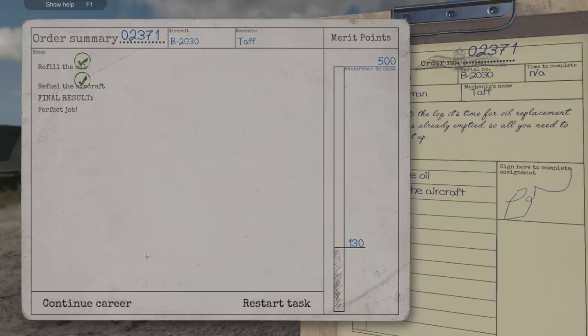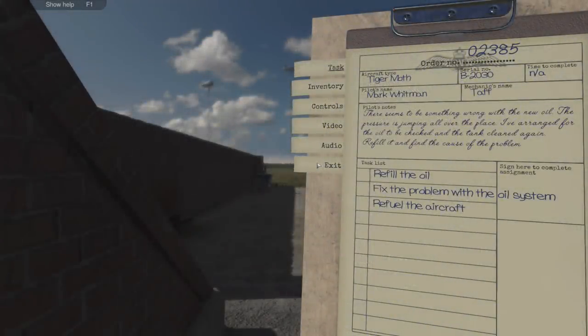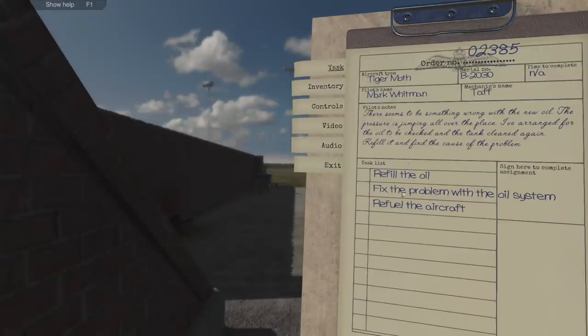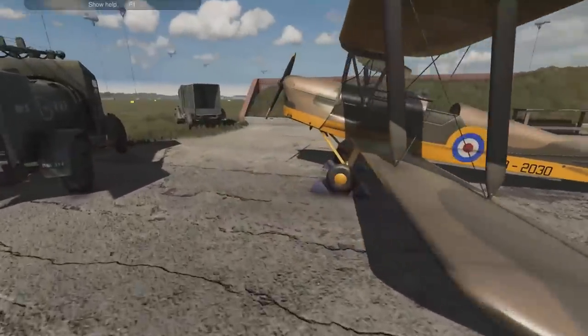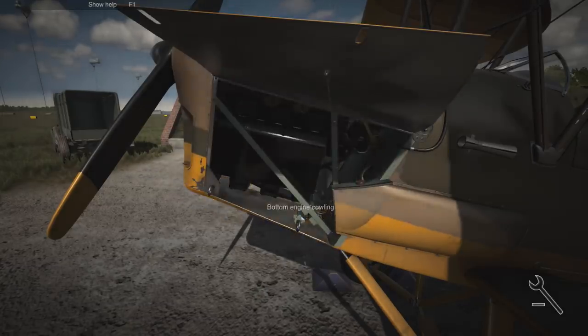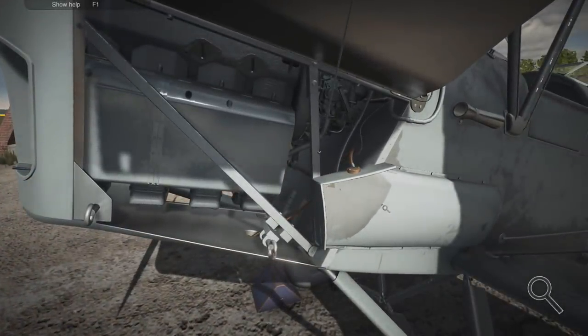Perfect job and our career is climbing. One more mission - Tiger Moth, pilot Mark Whitman. There seems to be something wrong with the oil: the pressure is jumping all over the place. The oil has been arranged to be checked and the tank cleared again - refill it and find the cause of the problem. Refill the oil, fix the problem with the oil system, and refuel the aircraft. Could be the oil filter - let's get this cowling off and have a look. The oil tank itself is not contaminated.